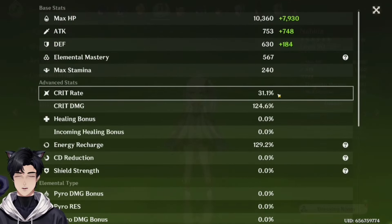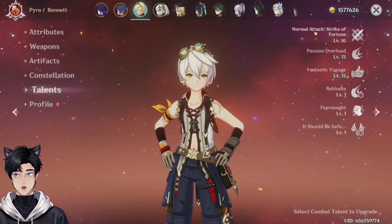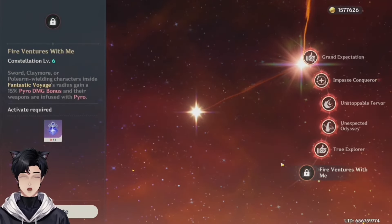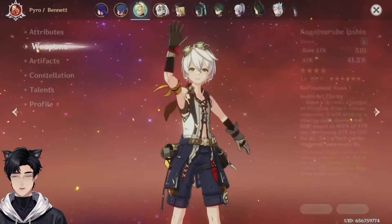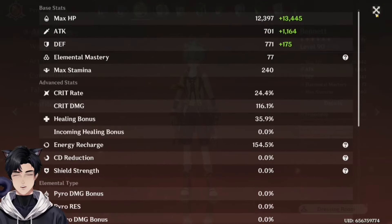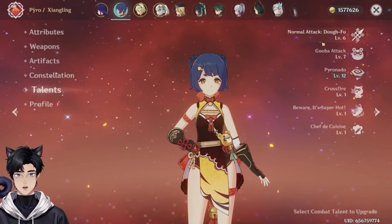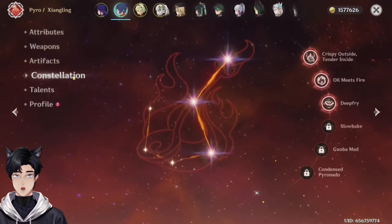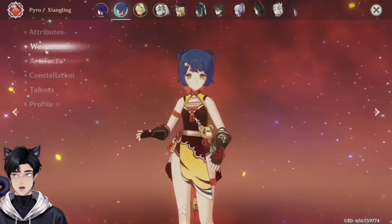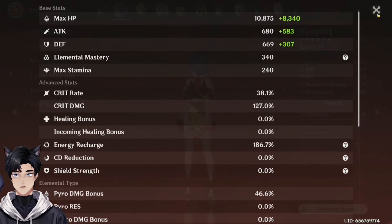Bennett boy — you triple crowned your Bennett. Dude, if you get C6 you'd be able to main DPS Bennett. Noblesse Oblige — okay, weapon okay, perfect. That's fine. You want the highest base attack you can get but this is good; you use it for energy recharge and some healing. I like this Bennett. Xiangling — her talents are great. C3, that C4 is so nice to have. Artifact set — nice. Dragon's Bane — perfect. You just need to work on your crit rate to crit damage ratios, but you're fine.